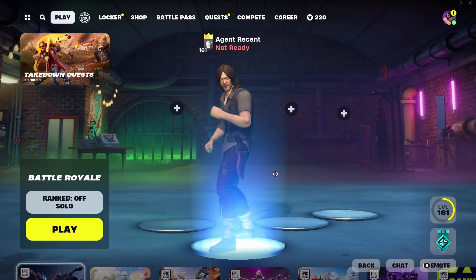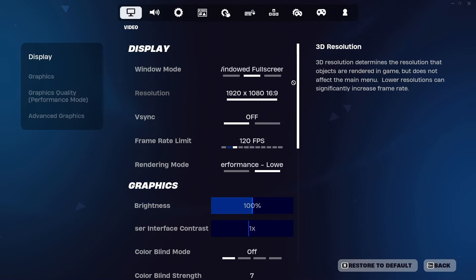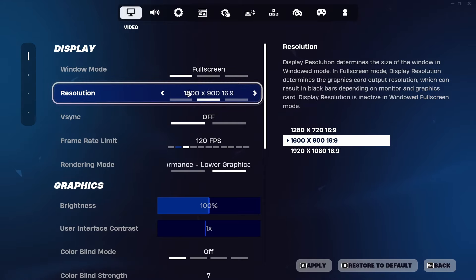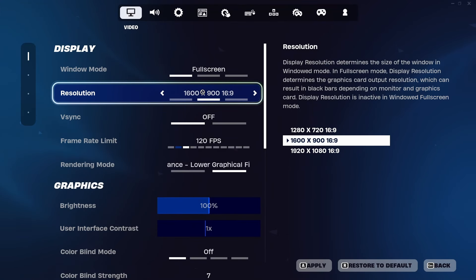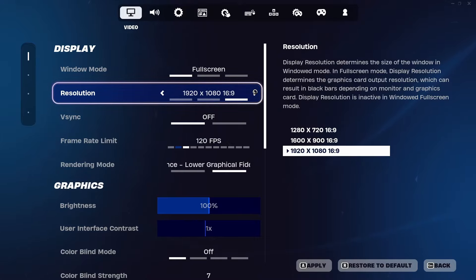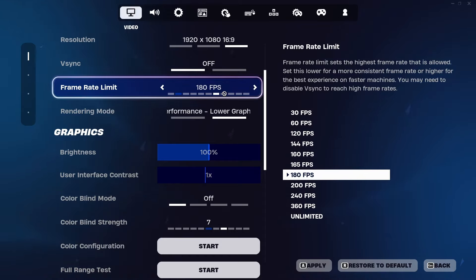We're now in Fortnite. Everything looks bad, but we're going to fix that. Go to Settings. For Window Mode, always use Fullscreen — it gives you the lowest delay. For resolution, use 1920x1080 or 1600x900; there's not a huge difference. Turn V-Sync off. For Frame Rate Limit, set it slightly above your monitor's refresh rate — for example, I have a 165Hz monitor so I set it to 180 FPS.